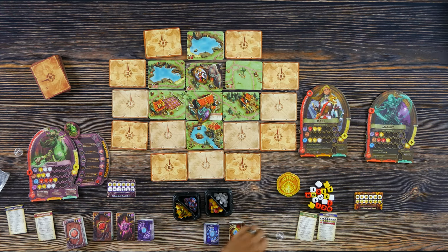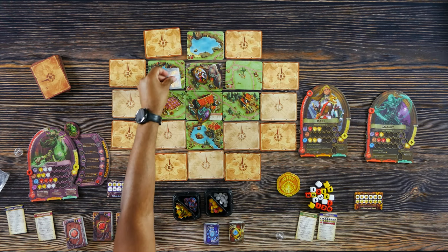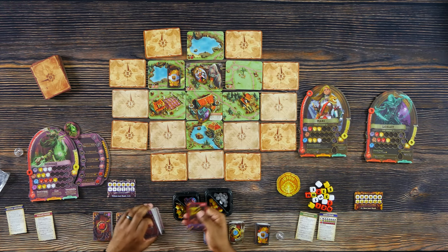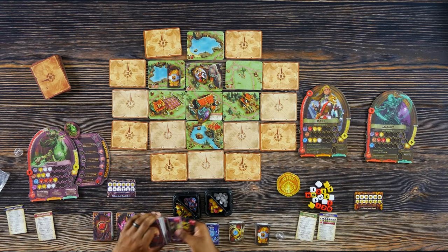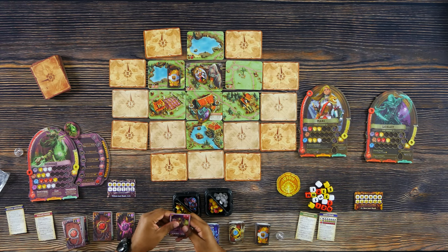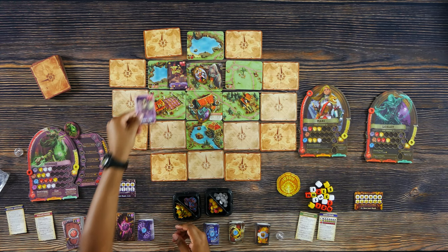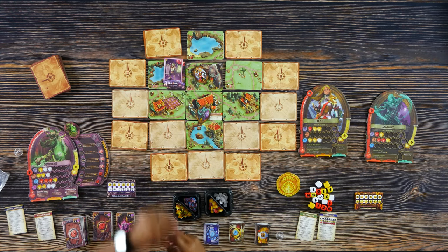We do it from left to right. So first, there's a treasure. Then we're going to spawn two monsters — for this one it's a level one, so we grab our level one deck and pull from the bottom. The first monster would go here and then the second monster would go above it, and this one actually is going to interrupt the player. So if they were doing a move action, their move automatically stops, and then the monster interrupts and could potentially attack and take their actions.